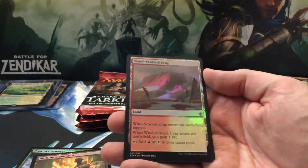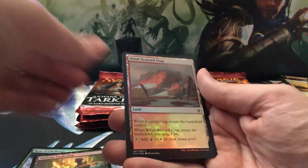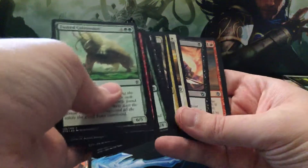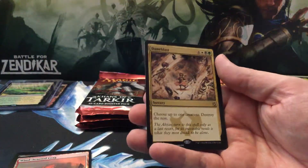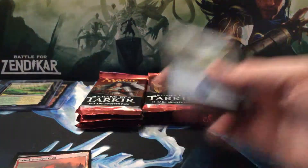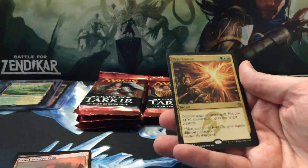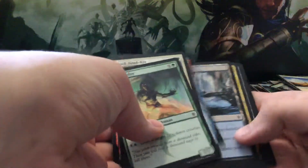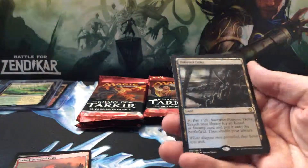I thought it was a foil fetch land but alas — Windscarred Crag, no big deal. Doom Blast — yay. Getting a lot of foils though. I always like foils but I live in Connecticut so they like to bend and I like to get angry at that. Trap Essence. I know there are some uncommons in this set that are sought after but I don't feel like boring you with that stuff, I'll have to look through them later — they'll need to get sorted anyway.